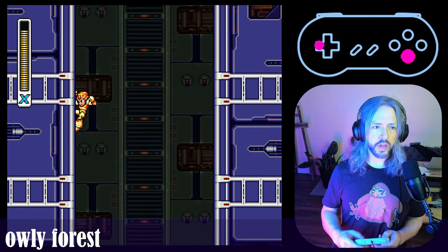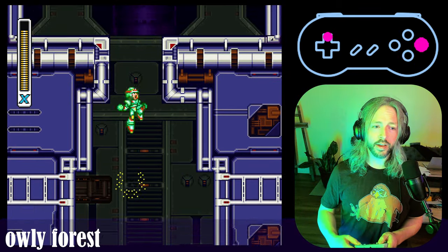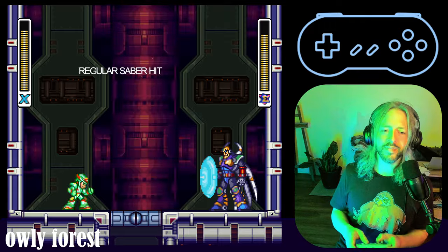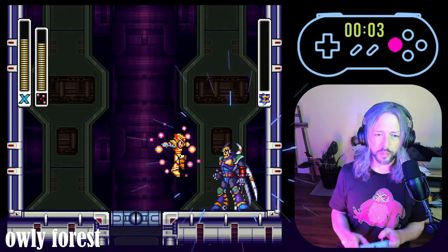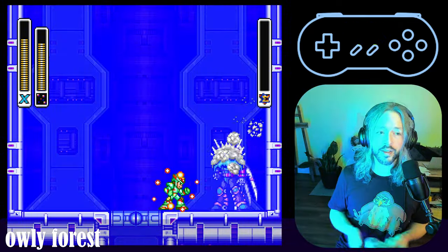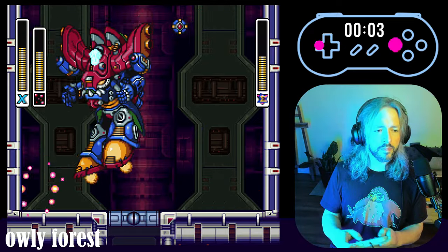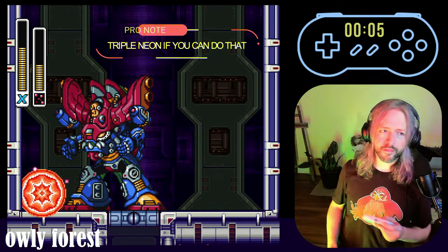For the final Sigma battles, go into the room carrying a nice saber charge — you're going to need this for the first battle. We just head bonk Captain America Sigma a little bit, and then head bonk him again, and he's gone. Big old battle body Sigma is not hard to beat, but he's hard to beat fast. Patience is key, but Neon Jumps are better. And there you have it.